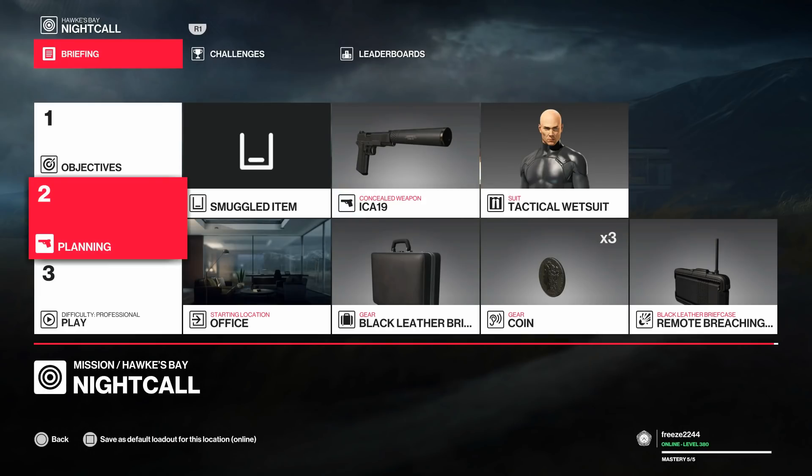Welcome to the Shinobi Challenge Pack. My name is Mr. Freeze 2234. Before we get into the video, make sure you are subscribed and hit the bell notification for future videos and live streams. For this one we're going to start in the office - assuming everyone's level five by now. We're going to bring along the briefcase and the breaching charge for the explosion kill, but you don't need the breaching charge specifically - bring along any explosive.